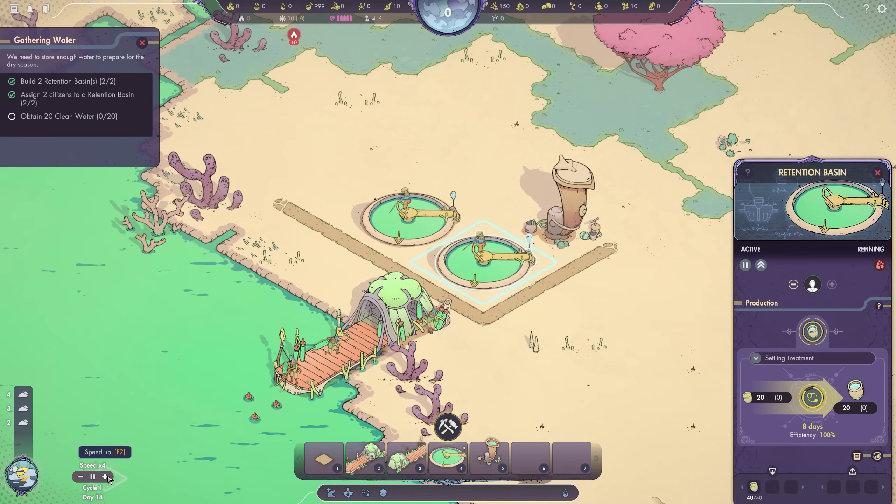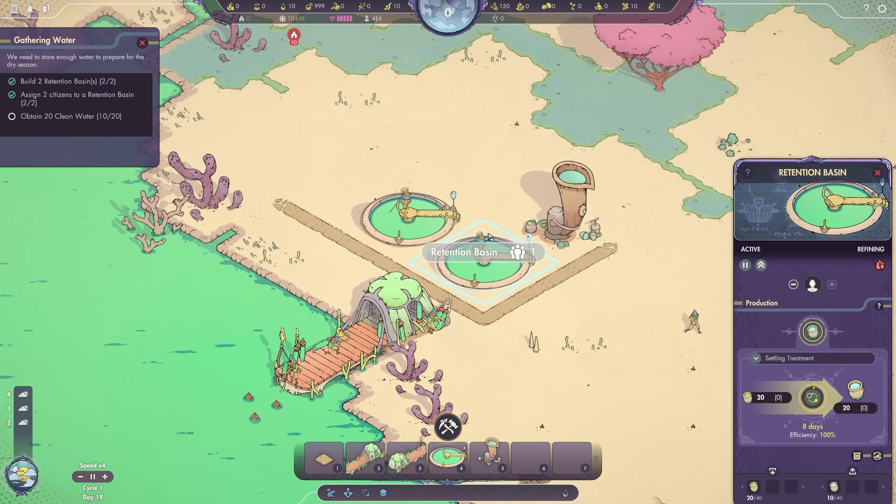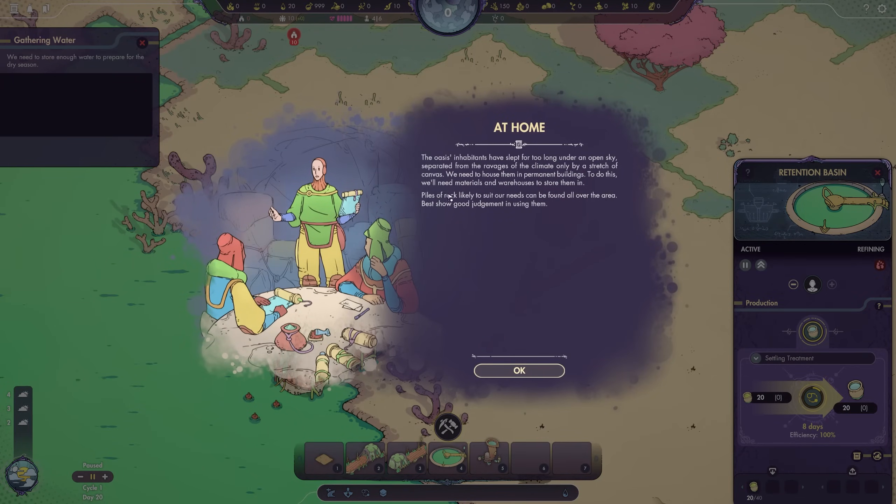Speed four is the highest we can go to. I do wish it went one step higher, but that's only at the beginning — when things start to get a bit more intense, you're not going to be at speed four nearly as often. There's 10 clean water, and in a couple more days we'll have another 10. Perfect — 20. What's next?